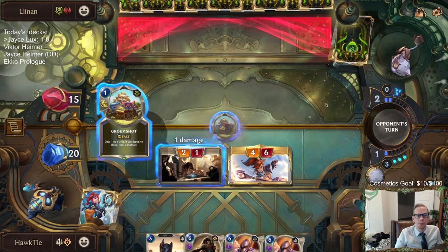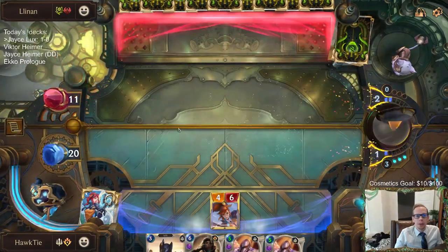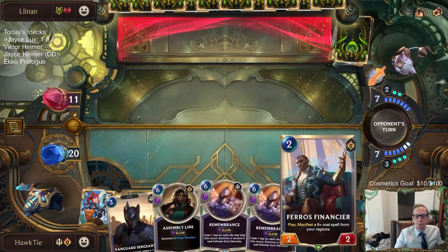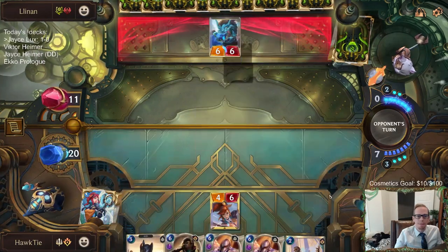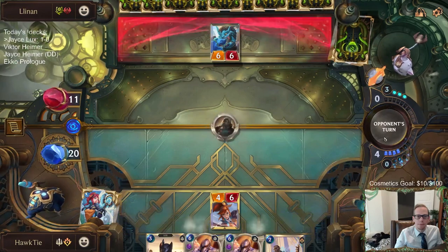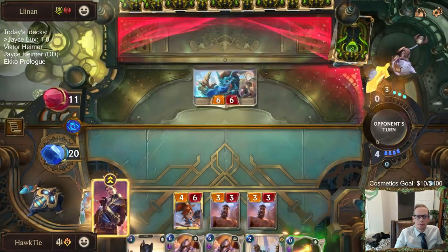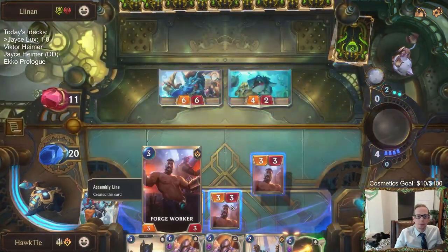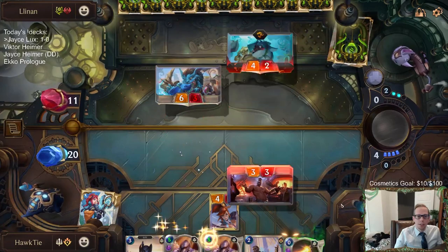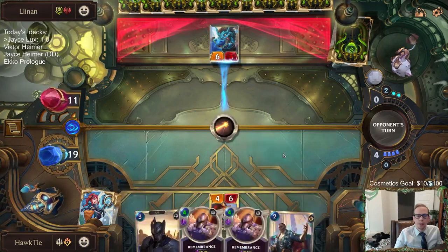I would like to pass and make them burn a card, but I think we have to do damage to them. Yeah, if I would have passed we would have had them burn a card, but I think we have to be aggressive with them being Bandle Tree. We get to trade with both of these - shoot that thing, and then we'll have four mana Remembrance.